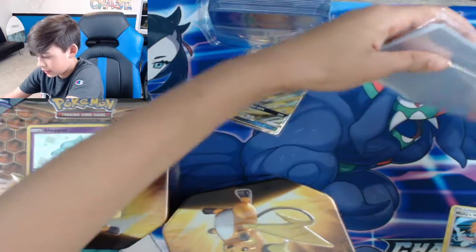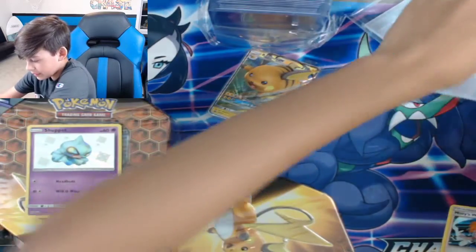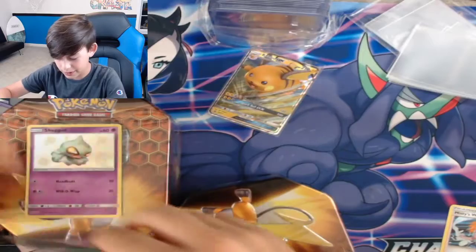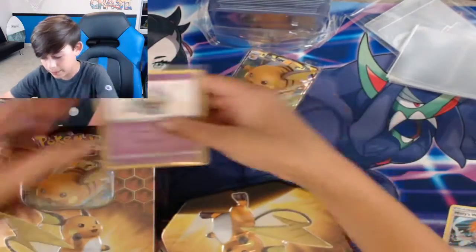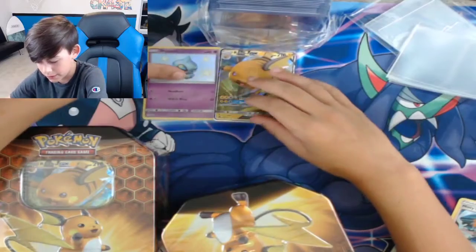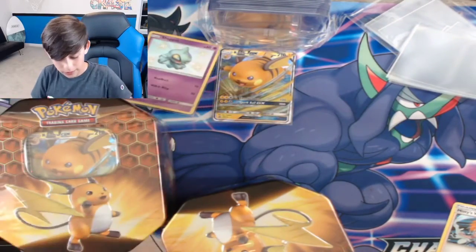I'm gonna take these out so I don't have a hard time. Shuppet shiny — I'm gonna put that right next to the Raichu.